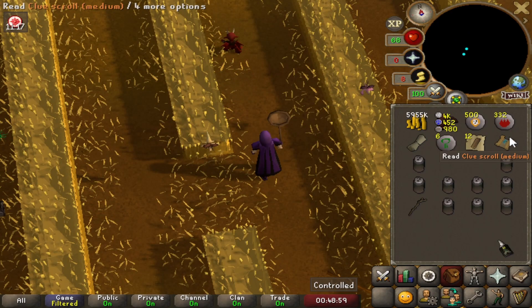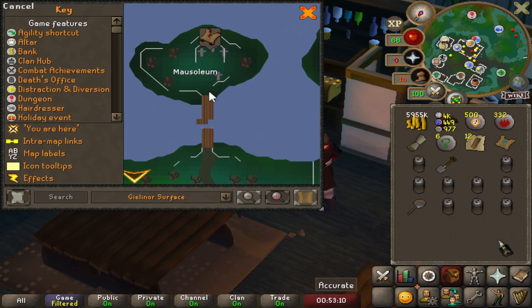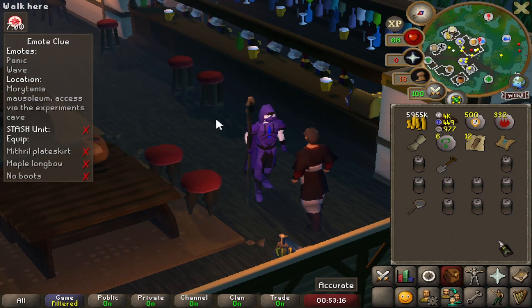There it is — the first medium clue scroll! Let's see what the first step is. It's Ulzer... or however you say it. The second step needs me to get to a mausoleum, which I'm pretty sure I can do because I completed Creature of Frankenstein.